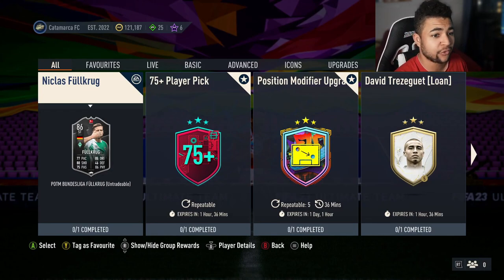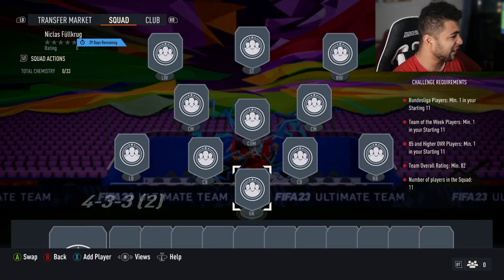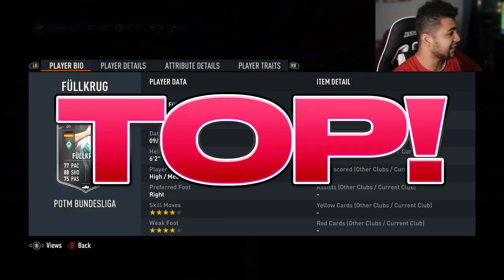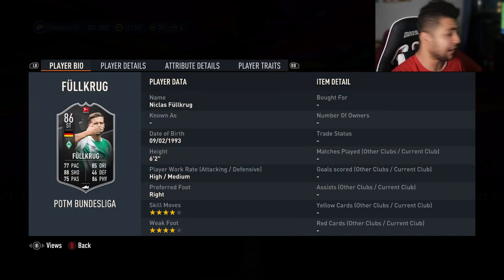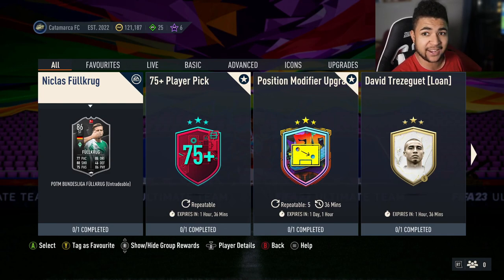Let's have a quick look at the segments you have to do in order to complete him. You need one Bundesliga player, a Team of the Week player, 85 overall players minimum 1, and an 82 squad rating. That's about 20k max for that SBC — a top SBC if you're looking for a fodder card, because that's a cheap 86. I will be doing it because I'm an SBC fiend, and that's definitely getting into my club.